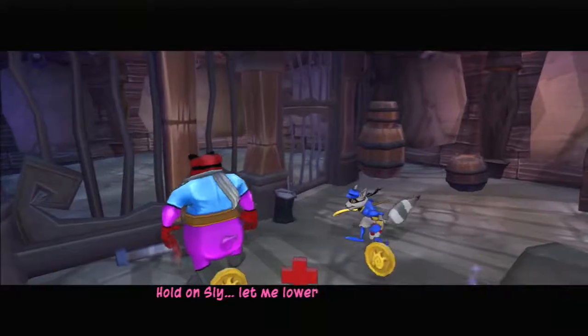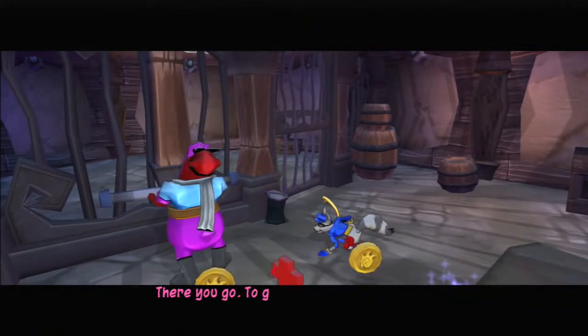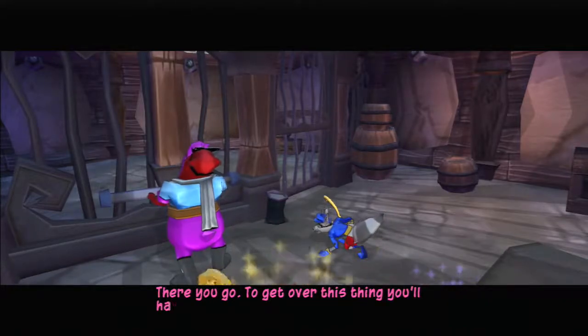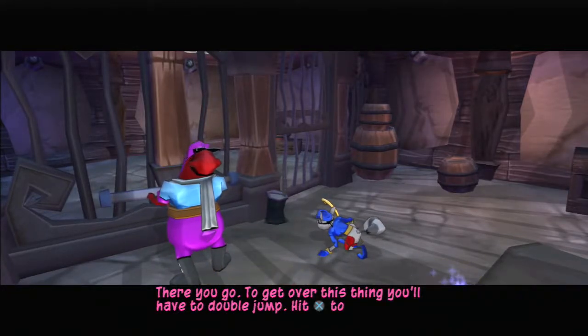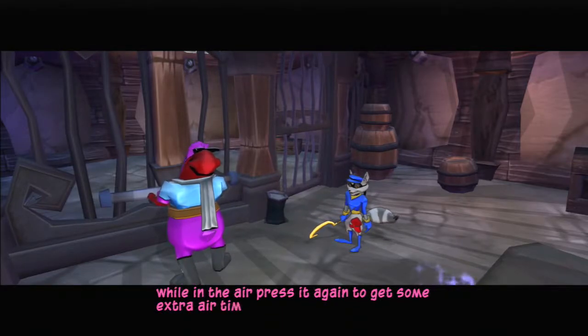Hold on, Sly. Let me lower those bars for you. There you go. To get over this thing, you'll have to double jump. Hit the X button to jump. Then, while in the air, press it again to get some extra air time.